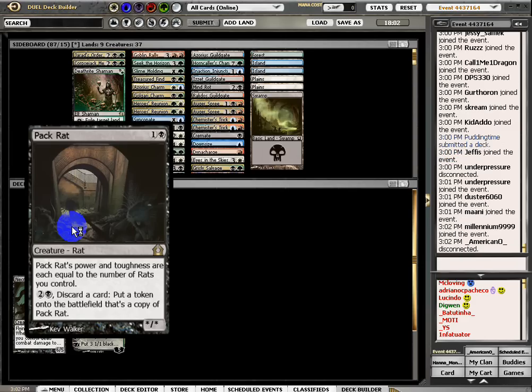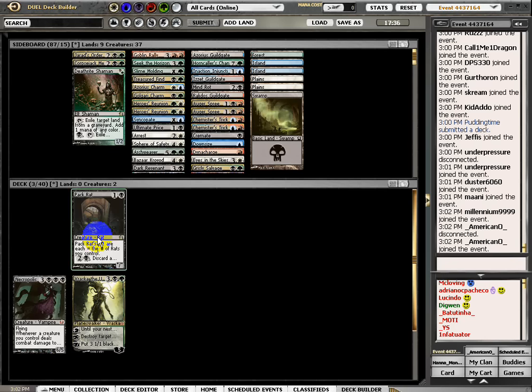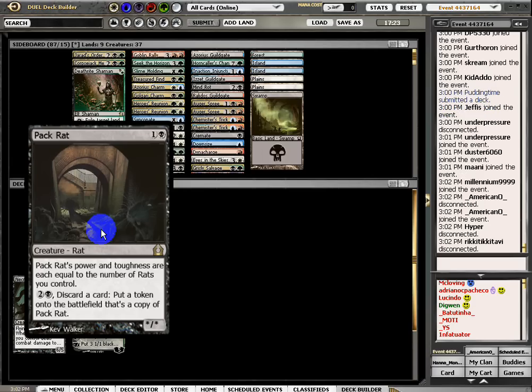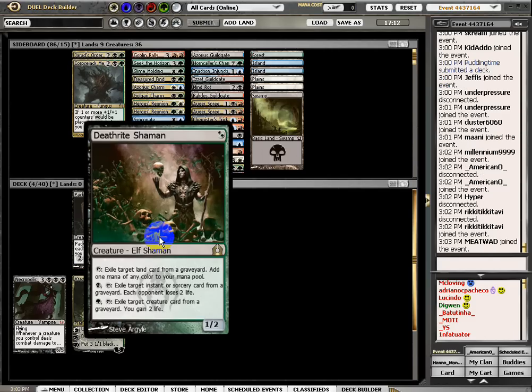Let's see Pack Rat - this is insane, because in the late game you just discard a land card and put another token of Pack Rat in play. It is only 2 mana to cast, so it has the potential to become very strong and very quickly. Turn 2 you can make the first one, turn 3 you can already make a token, turn 4 they are 3-3. So very consistent, very good.